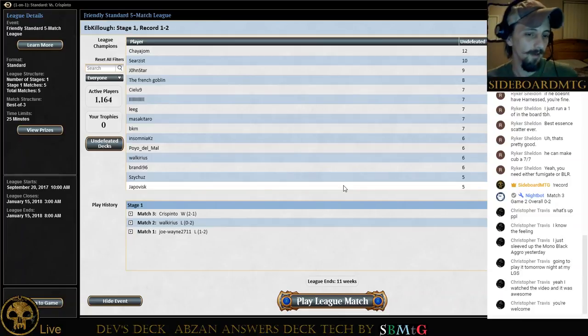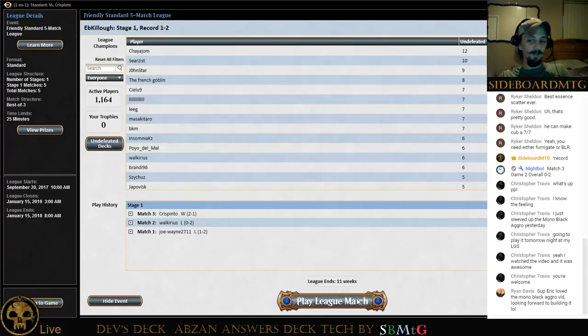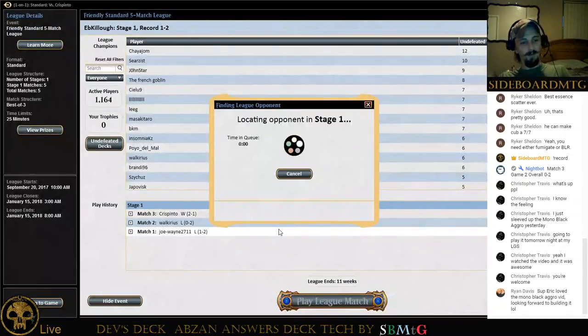What do we got? Whirler? So, how do you guys feel about trading our Doomfall for a token and getting in for two? Or we could trade Fatal Push for a token. Or we could swing, kill the token, use his three energy, and kill the Whirler. I don't know — could go either way.